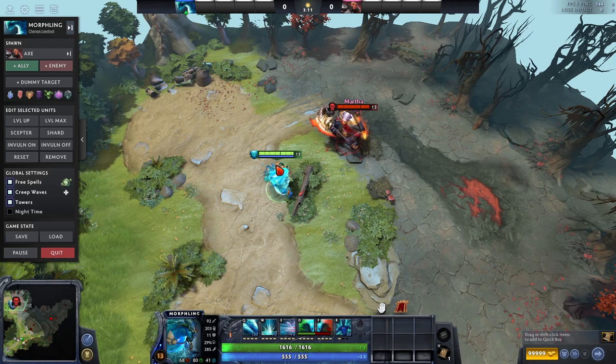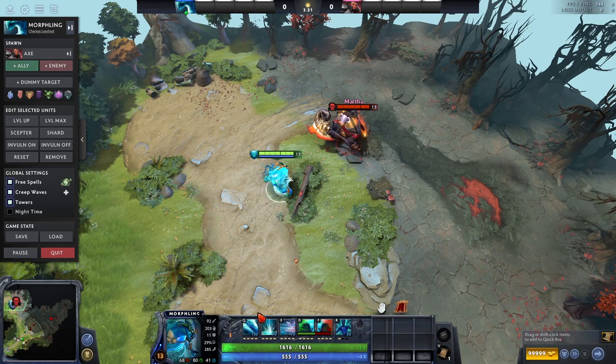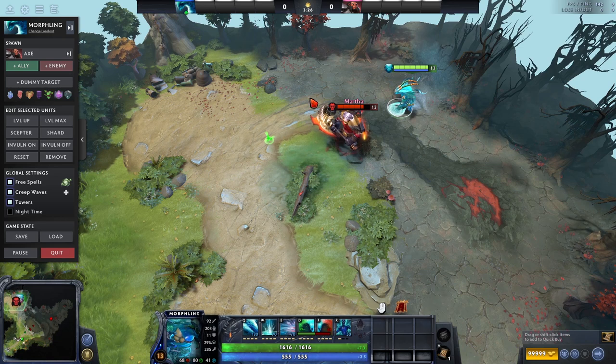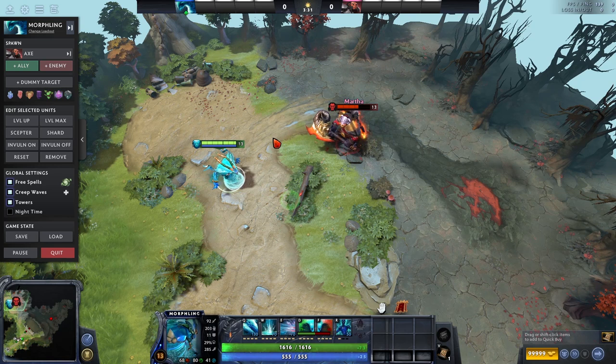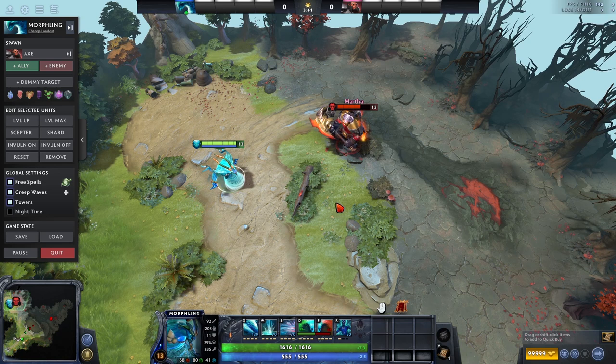Now that we understand Morphling in general, we can take a look at his abilities and see how he's able to be one of the best carries in the game with a very high skill ceiling. First we're going to take a look at Waveform — pretty straightforward and simple spell. You can see the green circle indicating the distance you can Waveform into. You basically press it and then press the area you want to go, and you Waveform — it's a mobility jump spell. When you go through enemies you also deal damage along the path, so you can use that to last hit creeps, farm in the jungle, use it to initiate, or use it to escape.